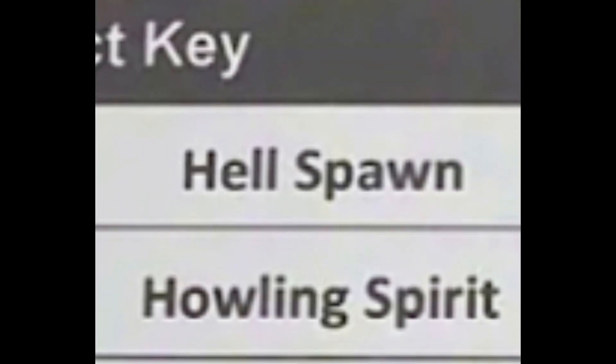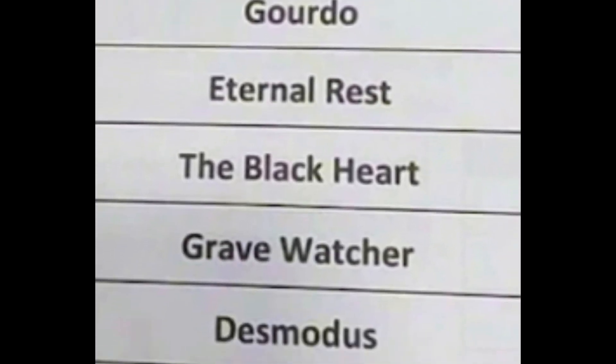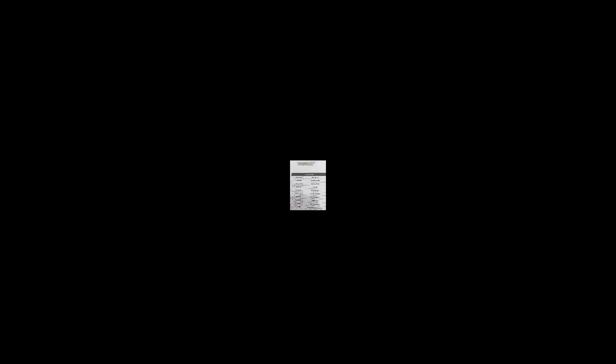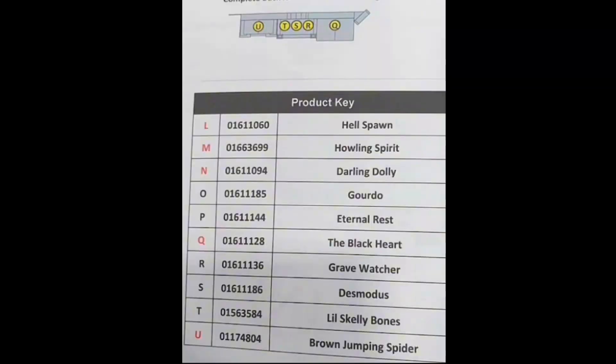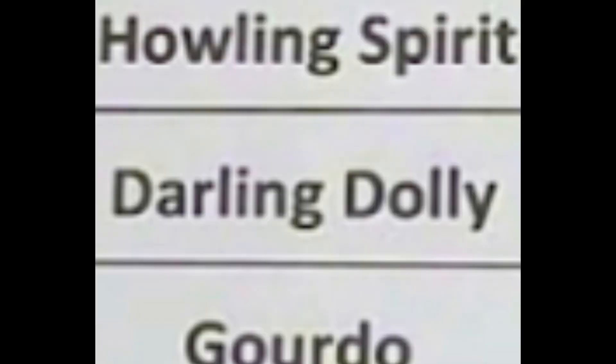We got Hellspawn, Howling Spirit, Darling Dary, Gordo, Eternal Rest, The Black Heart Grave, Roger, Dysmodia, Little Skelly Bones, and Brown Jumping Spider in front, and in the booths of the cemetery or haunted mansion. But what's inside? You see creepy rising dolls — they better not be canceled. I swear if it's canceled I'm going to be so mad because look at this structure. That looks like a light to me right there. I really hope we see that thing.